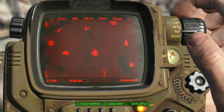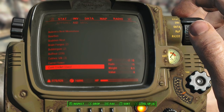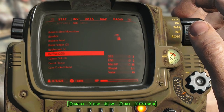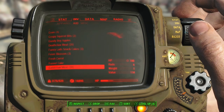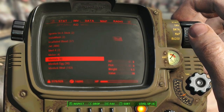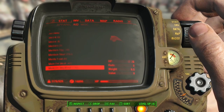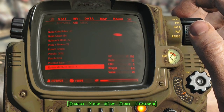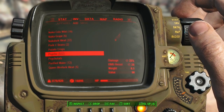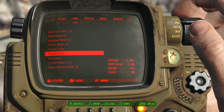As you can see in the manage screen, I did already have a heap of chems on me. We've got 228 buff out, 484 jet — amazing — and then I think it was psycho at 522. Those numbers all vary depending on what you already had in your inventory.